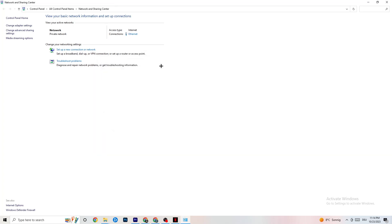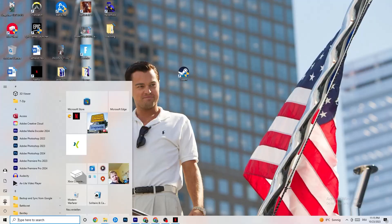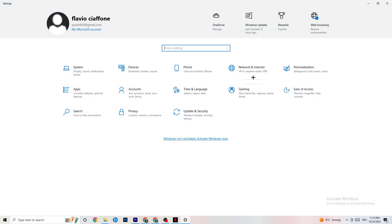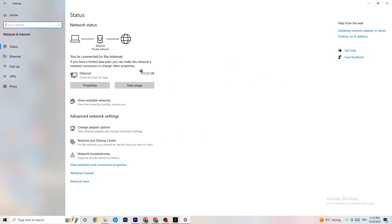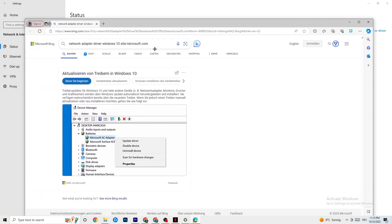After that, restart your PC and close everything down. Then go back to your network settings and look at updating your network adapter driver, because an outdated driver can also cause this issue. Open Device Manager and click Update Driver if your driver isn't on the latest version.